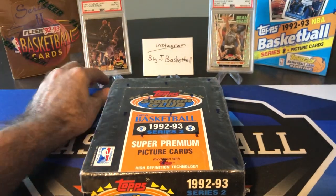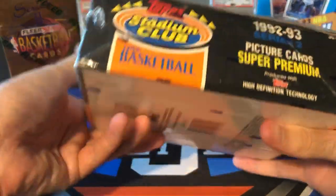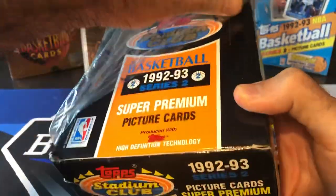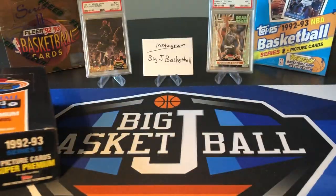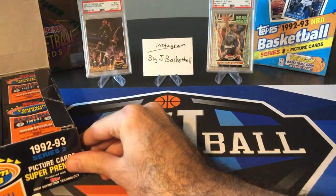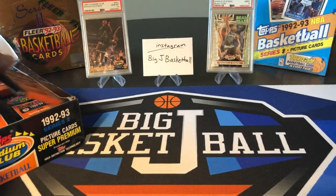We're going to press our luck and go one more time. Maybe we'll pull an MJ Beam Team this time. There are 21 Beam Team cards in the insert set, and we got two in the last box — the Shaq and the Kevin Johnson. Obviously Kevin Johnson is not a huge hit, but the Shaq was a monster. So the only other one that would be great to hit would be an MJ. But we'll never know until we open it up.